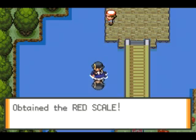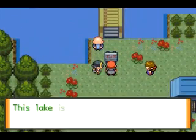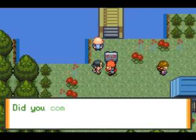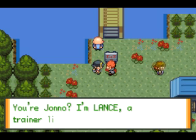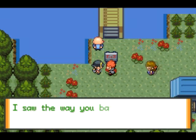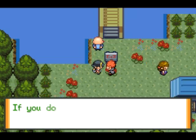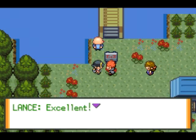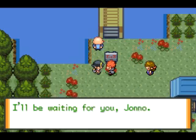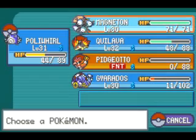You obtain the Red Scale whether you catch or defeat the Gyarados. This lake is full of Gyarados but nothing else, so the Magikarp can't be forced to evolve if you come here. Lance appears: 'I'm Lance, a trainer like you.' He saw the way I battled and wants to meet in Mahogany Town. We'll fly back there.